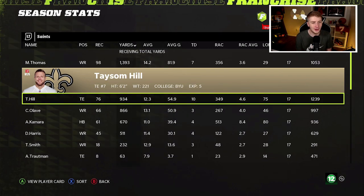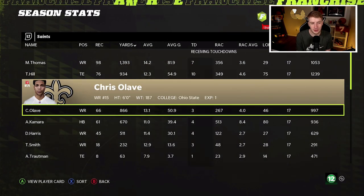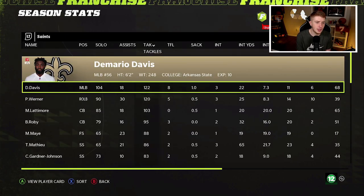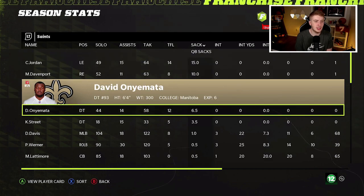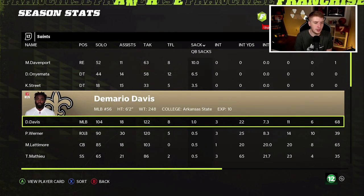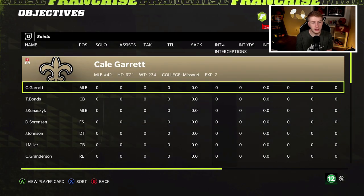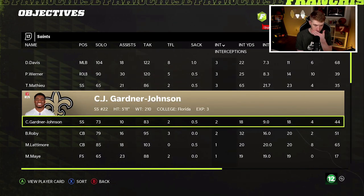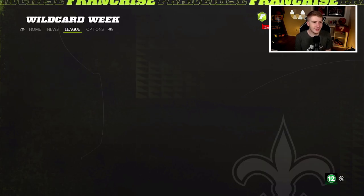Jameis Winston also had 188 rushing yards. Receiving: Michael Thomas had a really good year — 7 touchdowns, 1,400 yards. Taysom Hill at tight end dropped 900 yards and 10 touchdowns. Chris Olave came in with 866 yards and 3 touchdowns. Alvin Kamara added 670 yards receiving. Defensively, sacks wise: Cameron Jordan had 15, Marcus Davenport had 10, David had 6, Street had 3.5, and then 1 from Demario Davis, half from Pete Werner, and half from Marshon Lattimore. Interceptions: 3 from Davis, 3 from Werner, 3 from Mathieu, and 2 from CJ Gardner-Johnson.